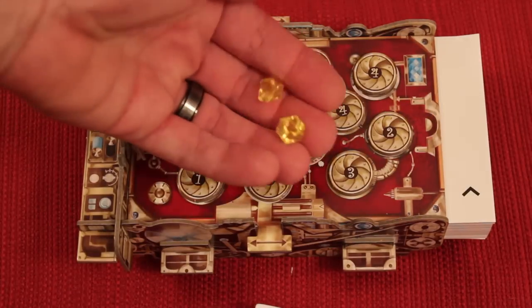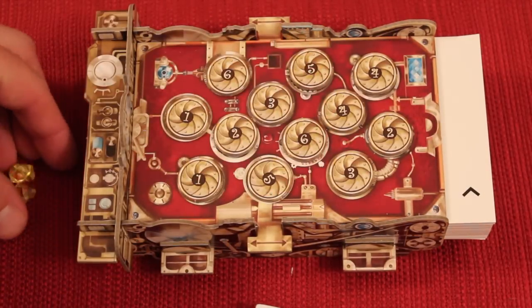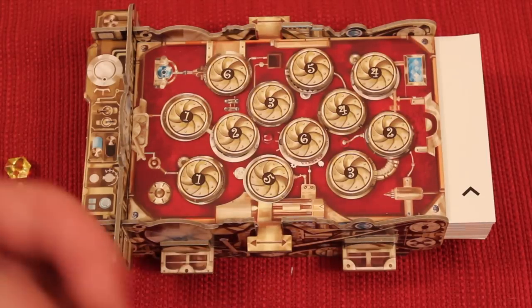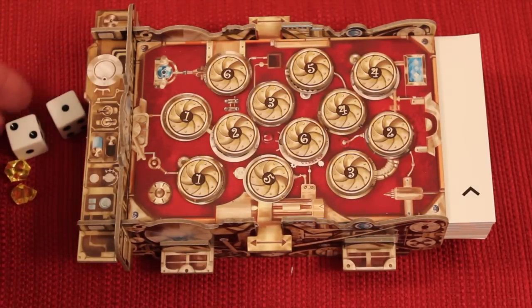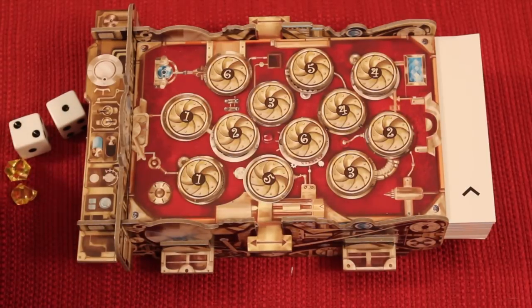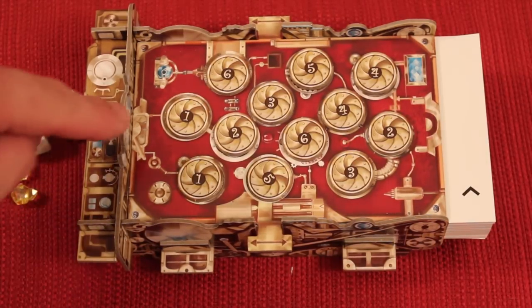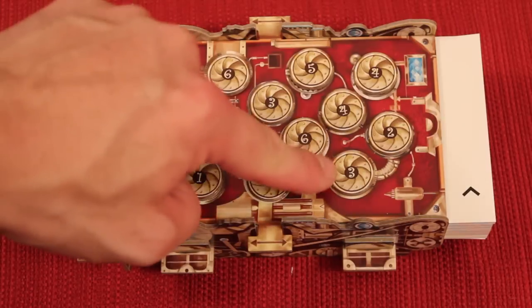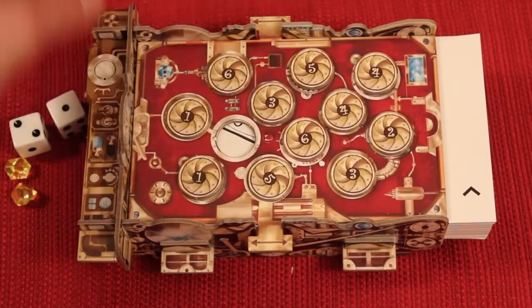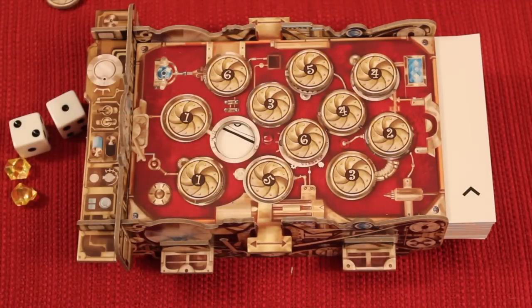In Macroscope you're trying to gain points — these yellow gems. Everyone starts with two of them. By guessing what the picture is by looking through this macroscope. On your turn you will roll these two dice, then you will take any of the numbers in any order you want. So I could take a two or a one — there are two ones and two twos to start the round. I could take any one of those off. Let's say I take this one off and I'm starting to see a drawing down there.